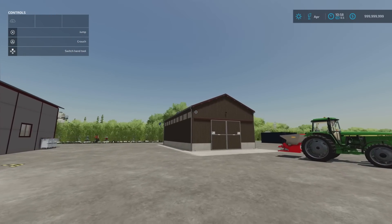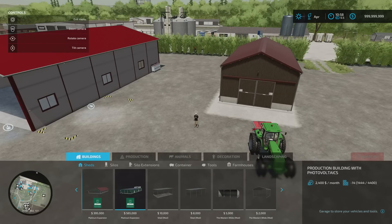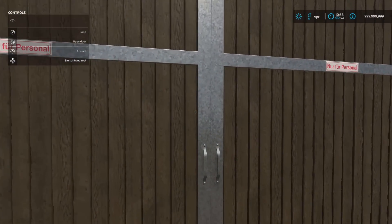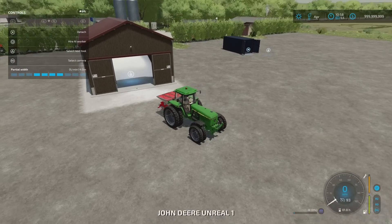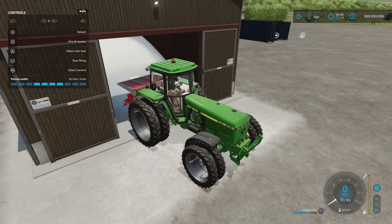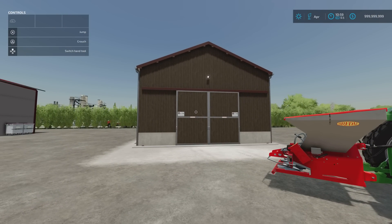Next we've got the Salt Storage by Agrar Modding: 5.99 megabytes download, 8 slots on console, 49,382 to buy. This is a buy point for purchasing salt — useful if you're on a map with particularly harsh winters. You'll find it under Build Mode > Container; slot count comes down to 1. Open the doors and the trigger is just inside. It has a light switch — inside and out. With whatever salt implement or trailer you're using, it functions as a purchase point for full salt.